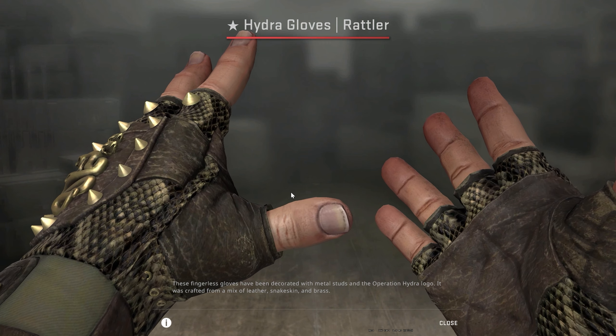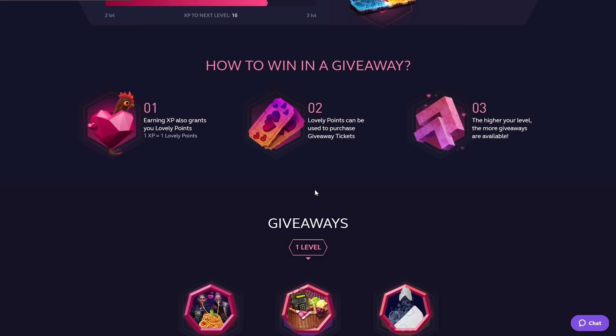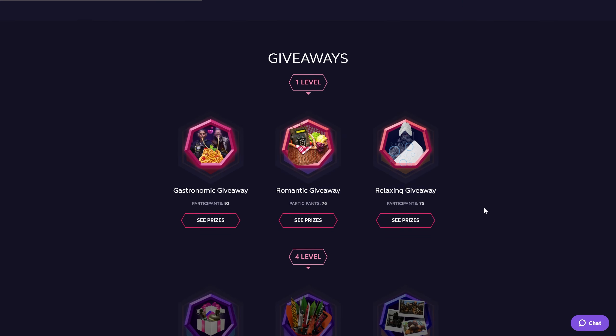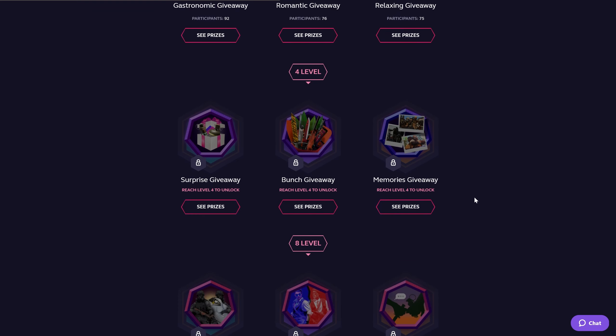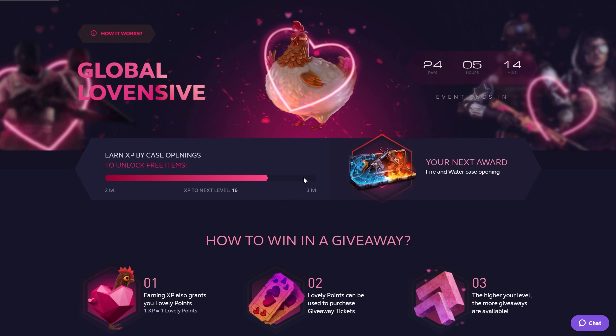It's February, the month of love, the month of giving, and as always King Club has got your back with a new event — the Global Offensive event. You already know how their events work: you open cases, unlock giveaways, and get XP points that give you free stuff with every level. Remember, use one of my codes in all my February videos and you can get up to a 15% deposit bonus. Happy Valentine's, happy love month, and good luck to all of you.